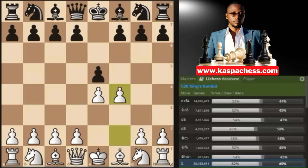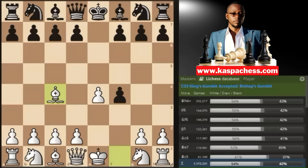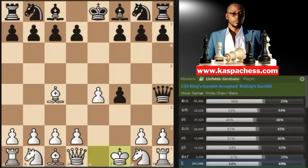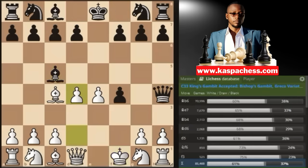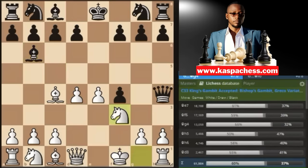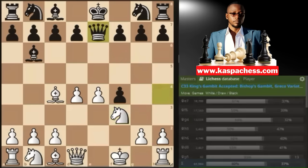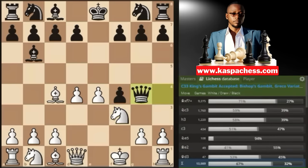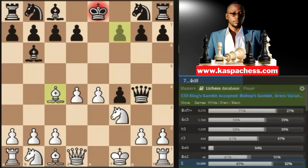It all started with our dubious bishop move to c4, allowing black to give us a check and making us lose our right to castle, in order for us to start developing all our pieces with tempo. Now, after knight to f3, the top played move by black is queen e7, as you can see in the master's database, because queen g4 here doesn't work due to this little trap.